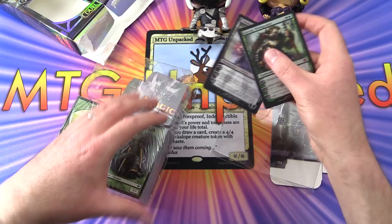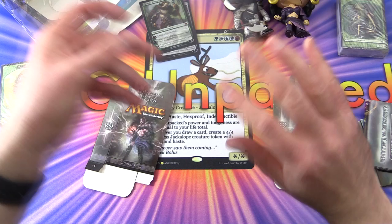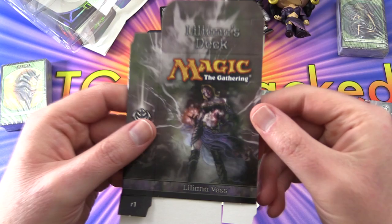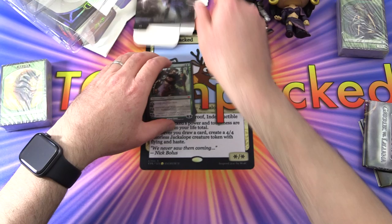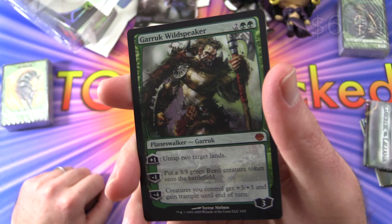We've got something in here - there's some deck boxes. Let's set these cards aside. So we get the deck box for Garruk Wildspeaker, and of course he is back in Throne of Eldraine. We've got the Liliana Vess deck box. Let's take a look at the cards here. So these are both foils. Garruk Wildspeaker - Planeswalker Garruk. Three loyalty for four. He's a mythic.